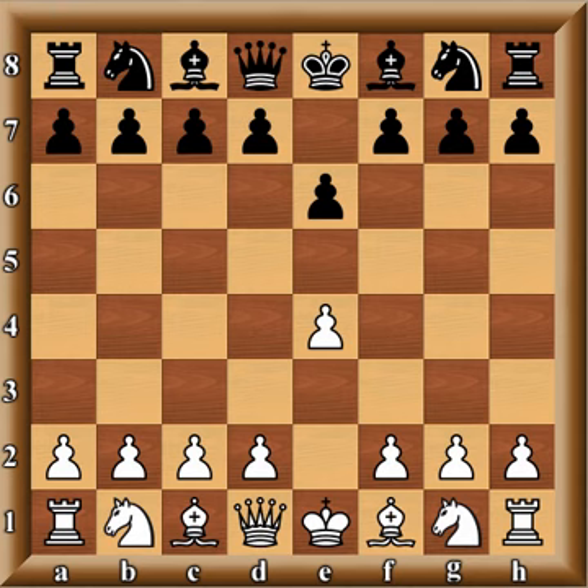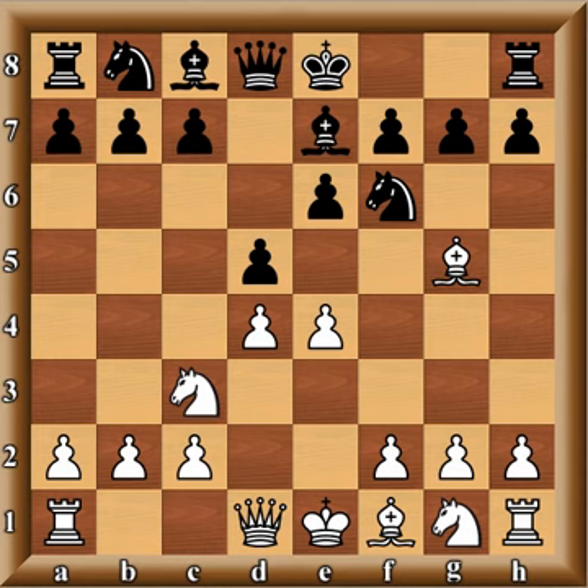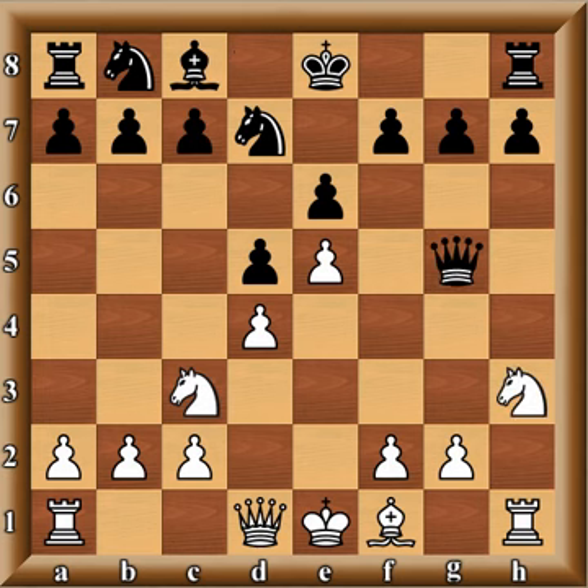We have a French Defense: e4 e6, d4 d5, Nc3, Nf6 — this is a classical variation. After Bg5 there are many ways to go, including Be7, e5, Nfd7, then Bxe7, or the h4 move known as the Albin-Chatard Attack. White basically sacrifices a pawn for open lines against the king.